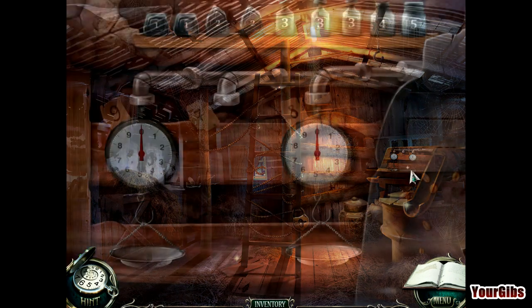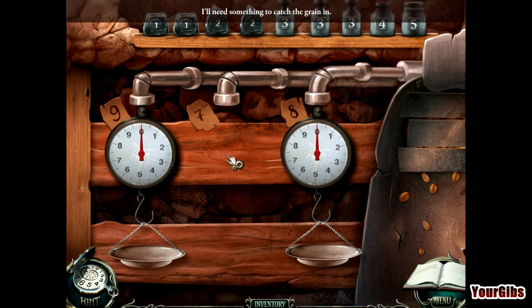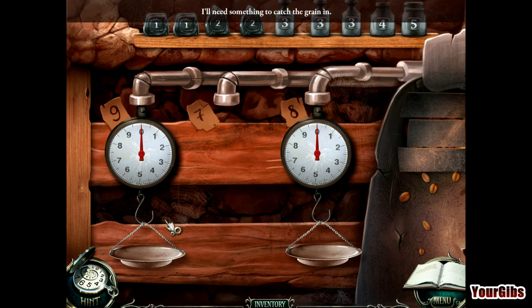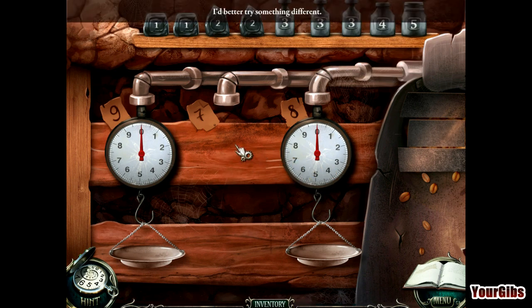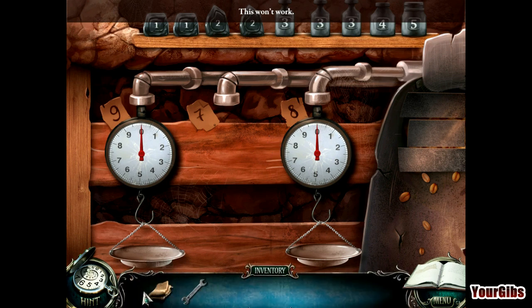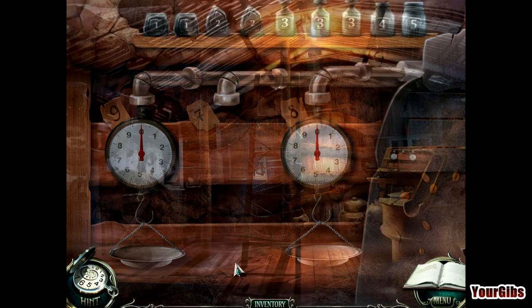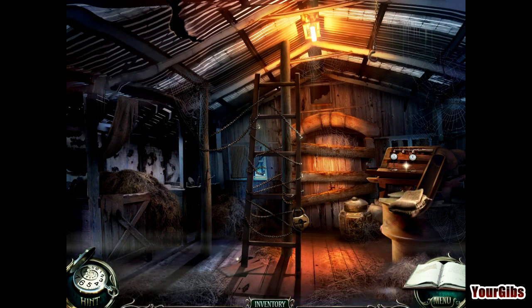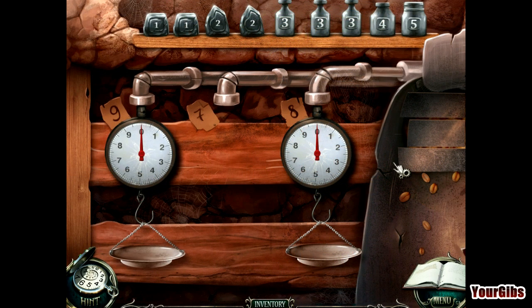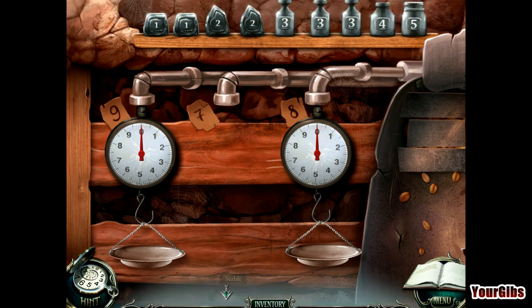A grain sorter — I'm missing something. I need something to catch the grain in. Well, guess what — I have a bag. There it goes. But there's a weight missing. See, that's what I figured. So I've got the bag now; I've got to go find the weight. Oh, everything's missing — why is everything so missing?